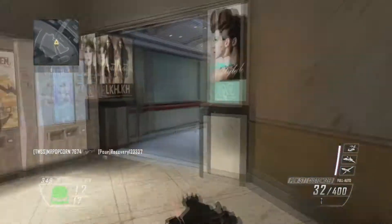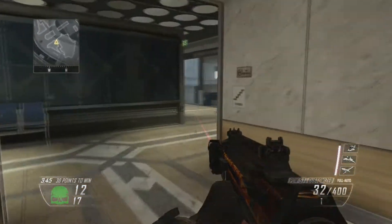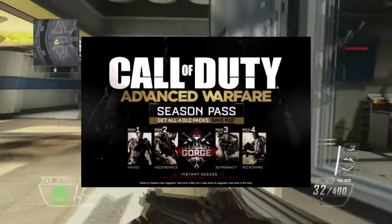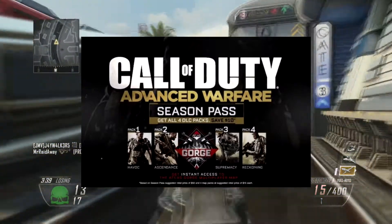Let's get started with the Season Pass. The four names of each map pack — the four map packs in the game — are Havoc, Ascendance, Supremacy, and Reckoning. Those actually sound like some pretty badass names.